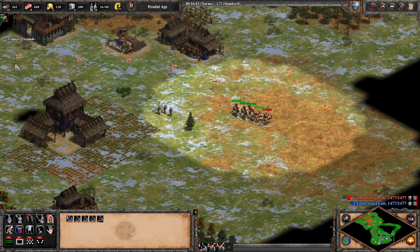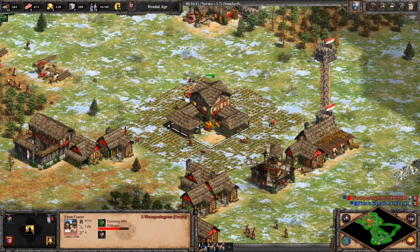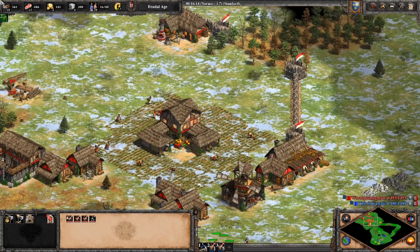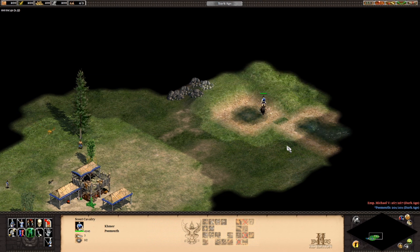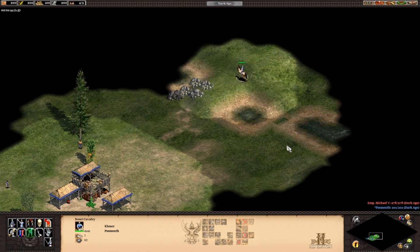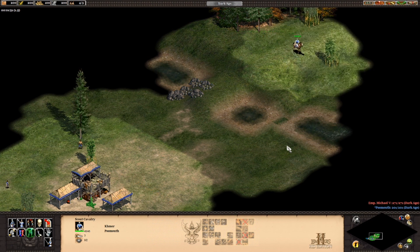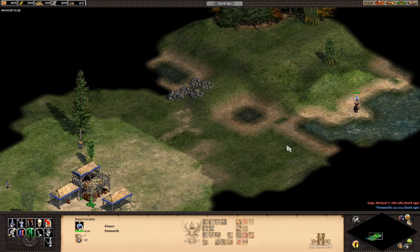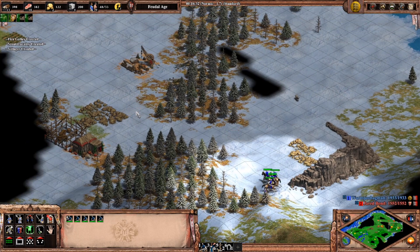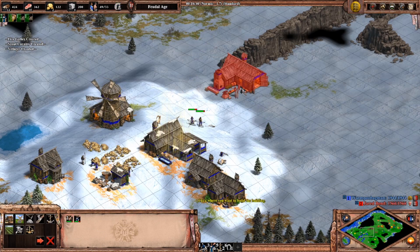Age of Empires 2 finally has a properly functioning waypoint system. The waypoint system used to be wonky, to say the least. When you would shift right-click to add waypoints, a series of flags would appear, but the unit wouldn't actually follow them until you issued a final right-click without holding down the shift key, after which the unit would follow the flags and then go to the final location you right-clicked. In any other RTS game, this is how you cancel a series of waypoints, not set them in motion. You can still toggle between this waypoint system and the old one in the menus if you really want, but unless you're having trouble overwriting decades of muscle memory, why would you?